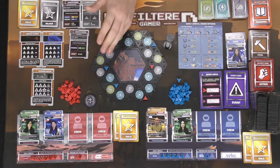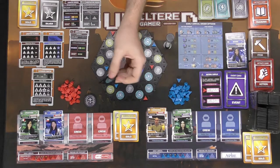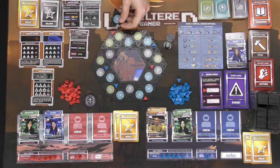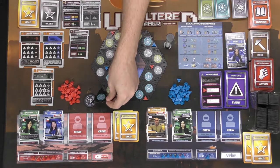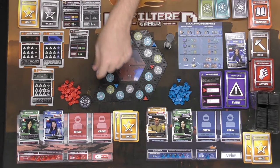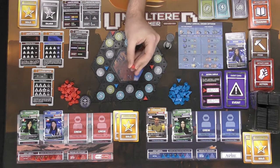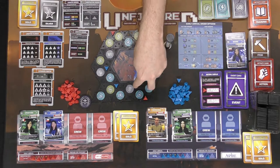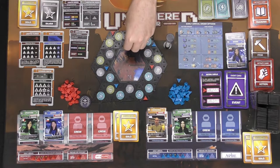Now we move to the expanding phase at the beginning of every year. The red player takes one of the expansion tiles and places it on the map anywhere adjacent to one of their owned sectors. After placing the tile, the player takes one of their selector tokens and places it adjacent to any tile they own. Red has three options here and places on this one.